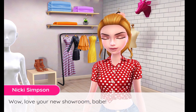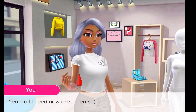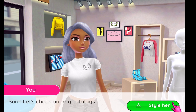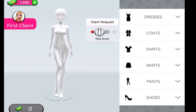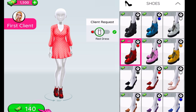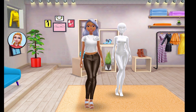This girl is my friend Nikki. I have my own shop and she's basically congratulating me on getting my own showroom. She's trying to help me get clients, and as my friend she wants to be the first client. So we're going to go ahead and style her with a red dress. At the top it says the client is requesting a red dress, so we're going to pick out a cute red dress. We're still limited on items so we're just going to pick what we can from the store. I found a dress and some shoes I think she'll like.